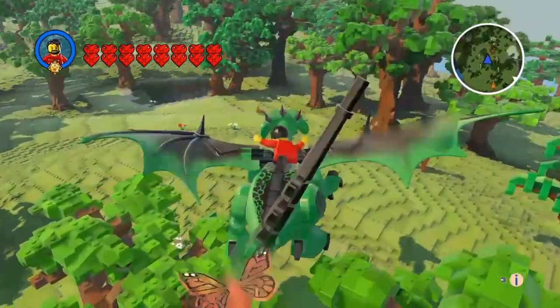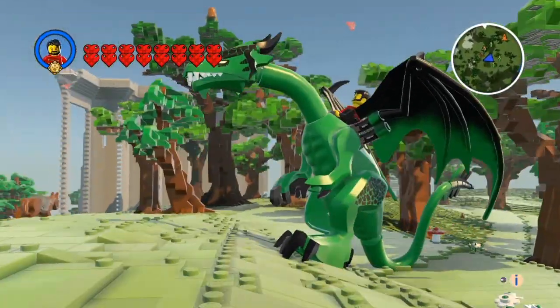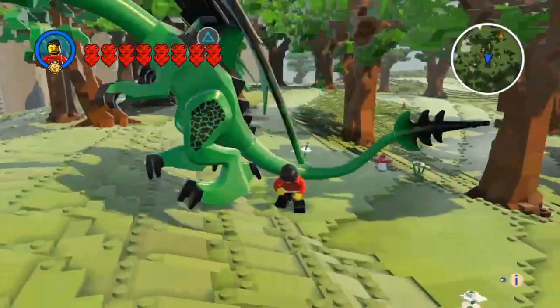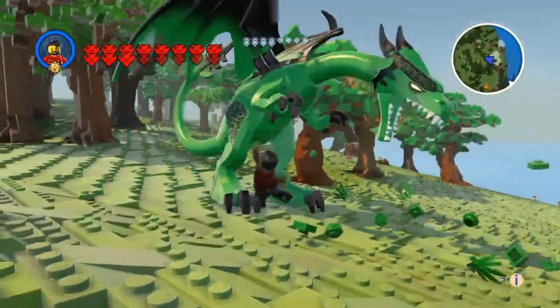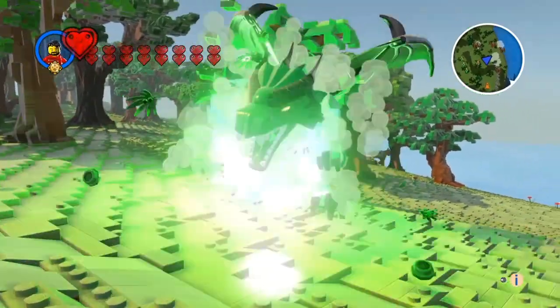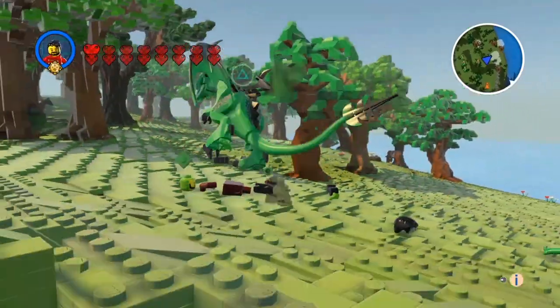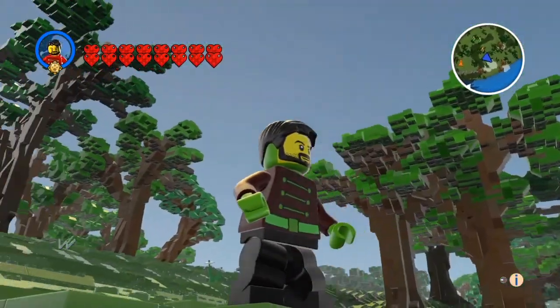I'll bring him into land, jump down, and then I'll attack him. You see what happens now — I'll take green fire. Three blasts and I'm gone. And then when I reform, I've got green marks on me that last for quite a while.